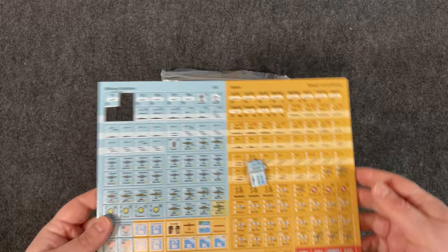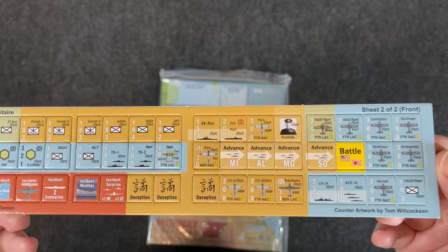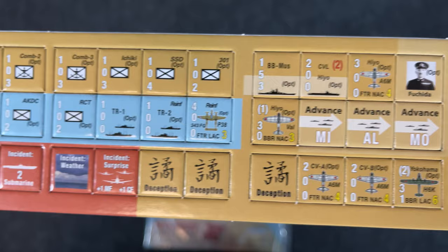I read the rulebook once but haven't played it yet. I wish I had the magazine version to compare directly, because I know a lot of people are asking whether it's worth upgrading. Unfortunately I won't be able to answer that since I can't compare the two. There's a second counter sheet as well — possibly optional rules or just additional needed counters — also double-sided. They look pretty good though.